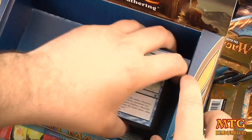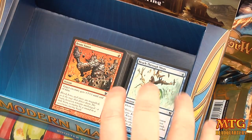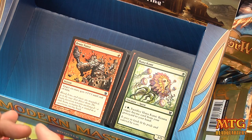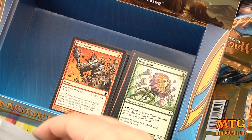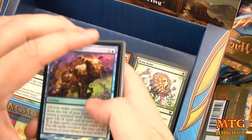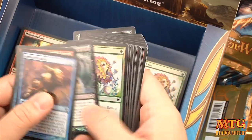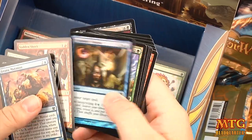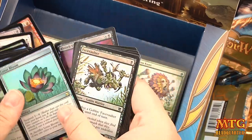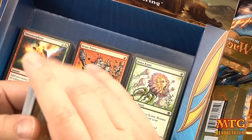Now for the recap — I know you guys wanted to see all the sick pulls. Notable foils: foil Kitchen Finks, foil Lotus Bloom, and foil Blink Moth Nexus — those are no joke.